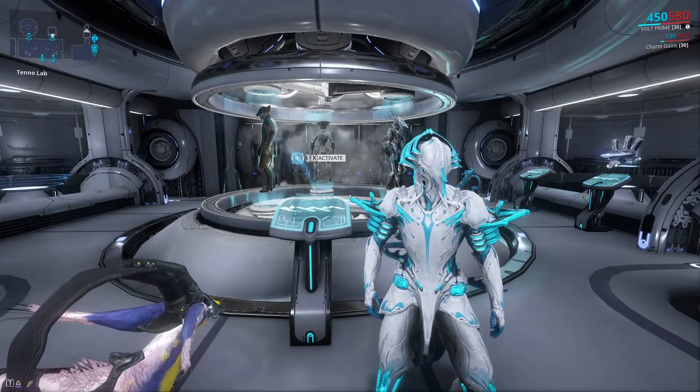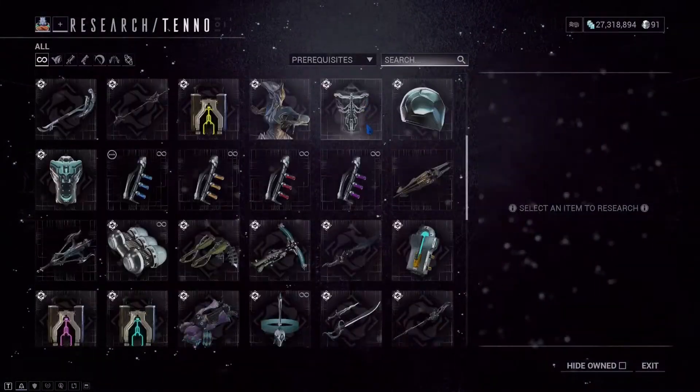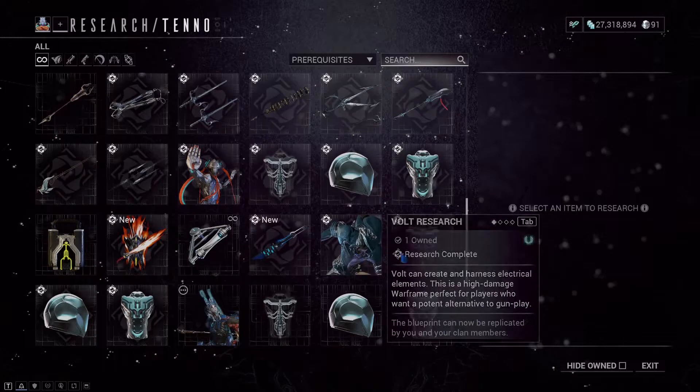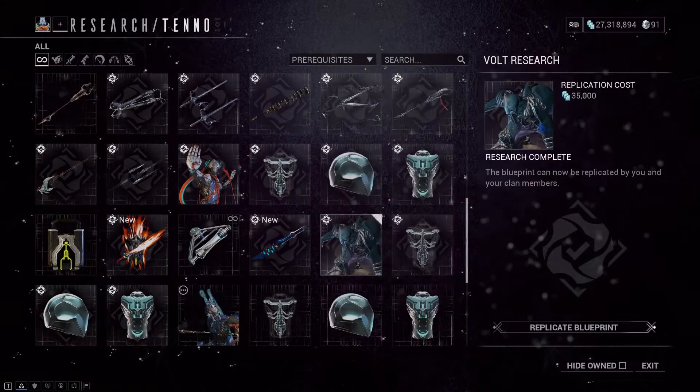To obtain the Vault in Warframe, all you have to do is join a clan that has a Tenno Lab, then research the Vault at the lab — and as you can see, it will be right here. It does take a little bit of time if you don't have it already researched, and some materials as well, but other than that you can copy the blueprint and then build it at your own base.